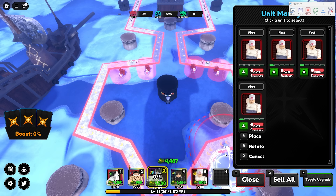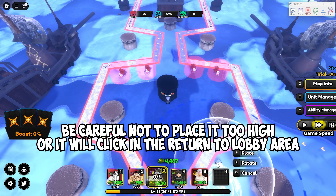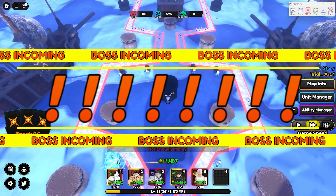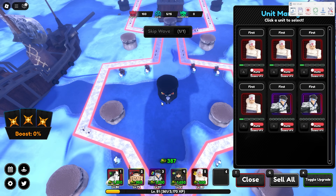Once it's wave five, you want to click Sdeath and place her right down here — I'll close the menu so you can see — spam her placement a few times, then click Sdeath again and place her over there. Click T and then upgrade any of your farms that aren't upgraded yet.